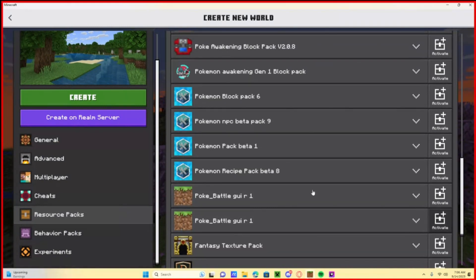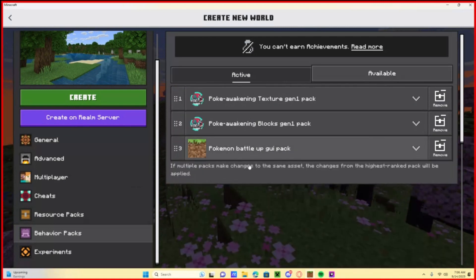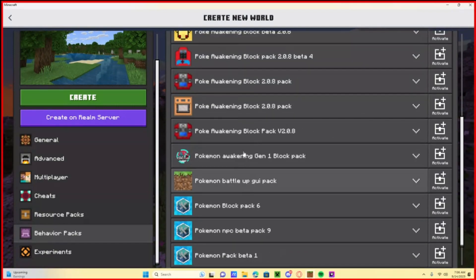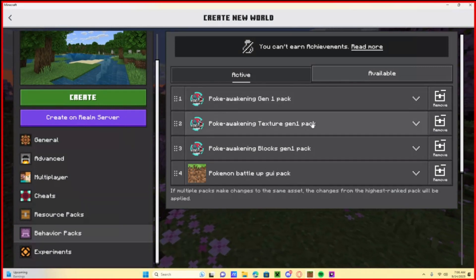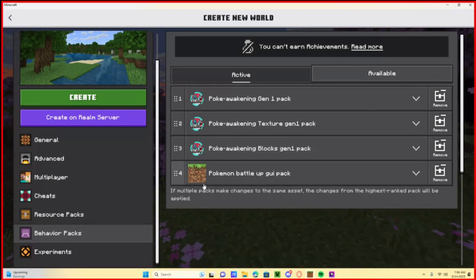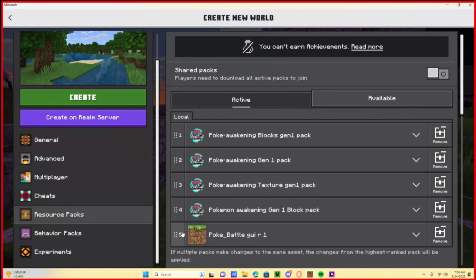Now in Behaviors, activate your block pack, then your texture pack, and your Gen One pack. This should put them in the correct order. It should go: Poke Awakening Gen One in spot one, Poke Awakening Texture Gen One in spot two, Poke Awakening Blocks Gen One in spot three, and the Pokémon Battle GUI pack in spot four. Your Resources should mirror this same order — if not, drag the misplaced pack to fix it.